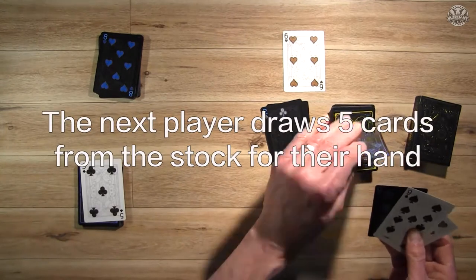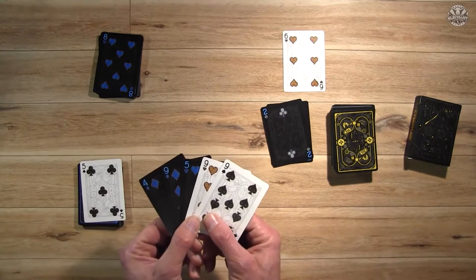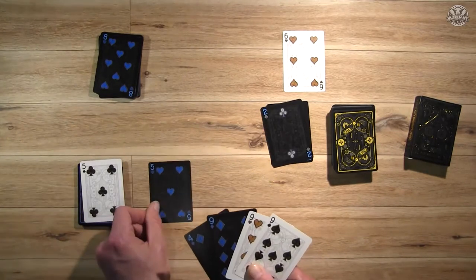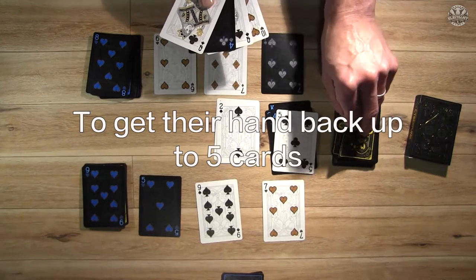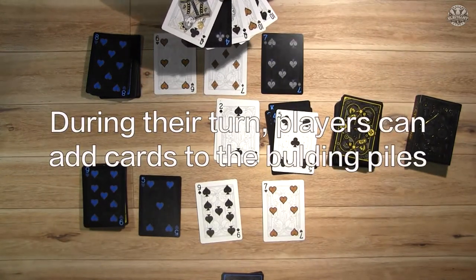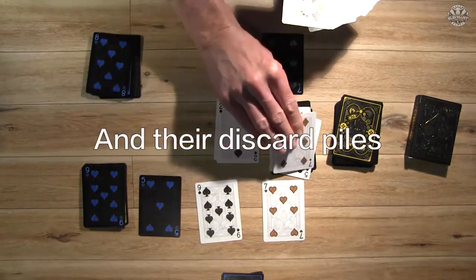The next player then draws five cards from the stockpile for their hand and makes their plays. Player two doesn't have any plays they can make, so they just discard one and that ends their turn. Then to start each turn, players draw cards from the stockpile to get their hand back up to five cards. During their turn, players can add cards to the building piles from their hand, their payoff pile, and their discard piles.